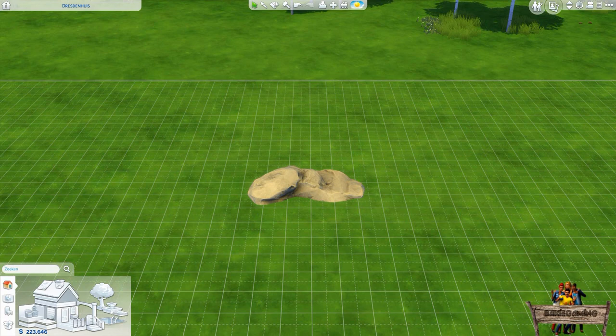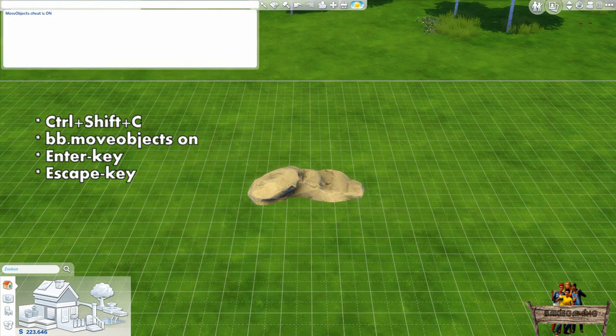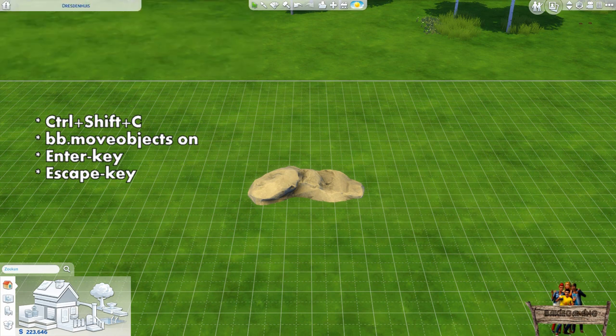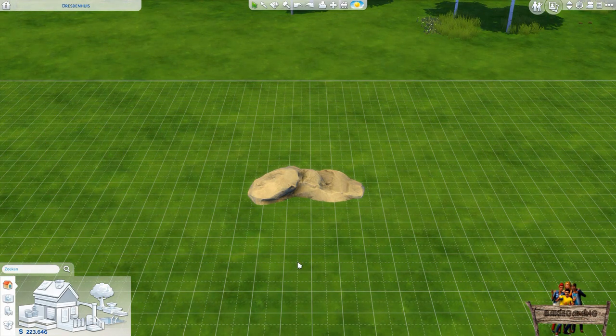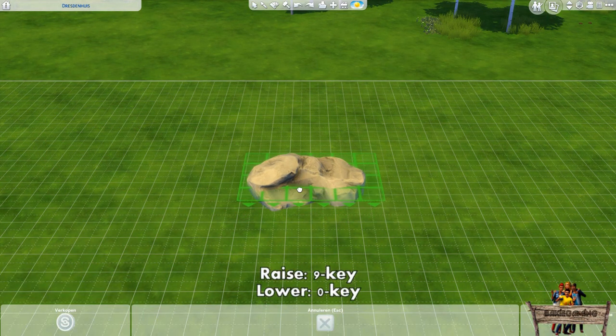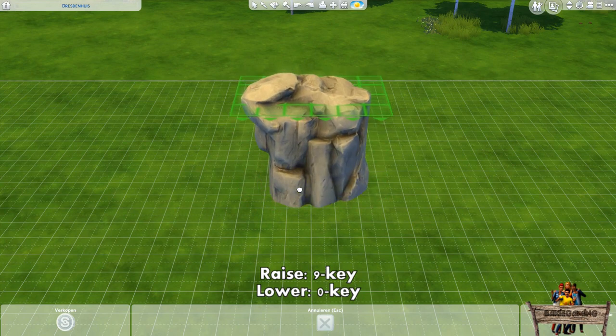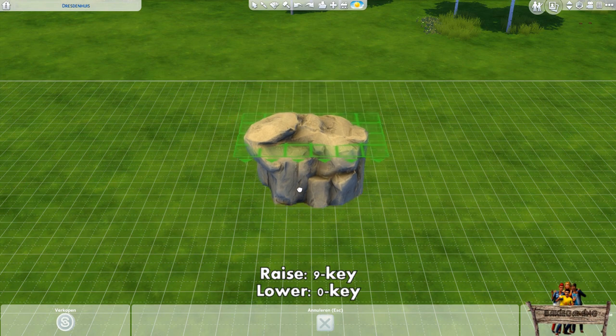For people who haven't seen my former videos and don't know how to raise rocks out of the ground: first open the cheat bar by pressing Ctrl+Shift+C. Then type 'bb.moveobjects on' and hit Enter. Hit the Escape key to close the cheat bar. Now select the rock and tap or hold the number 9 key to raise it. To lower it back into the ground, tap or hold the 0 key.